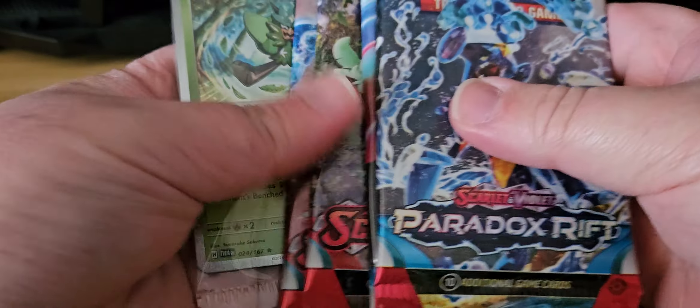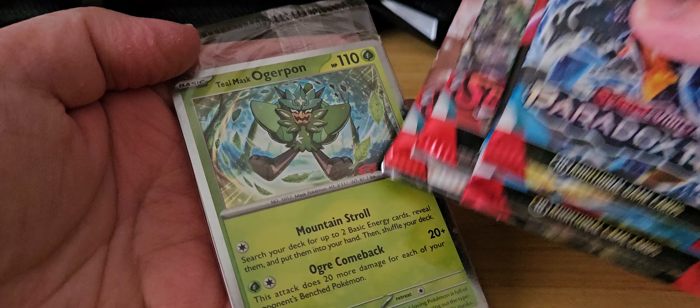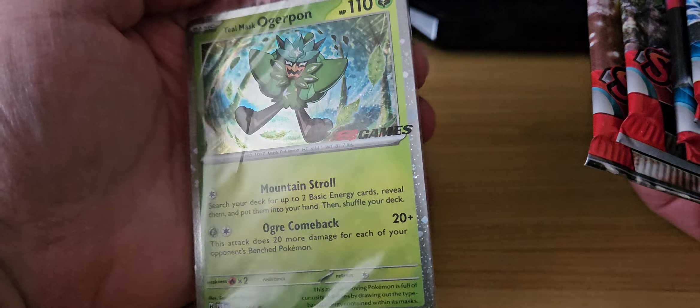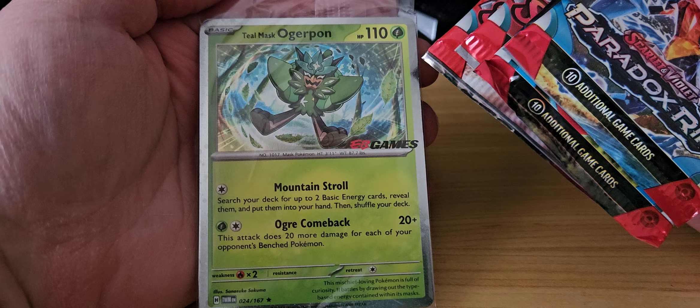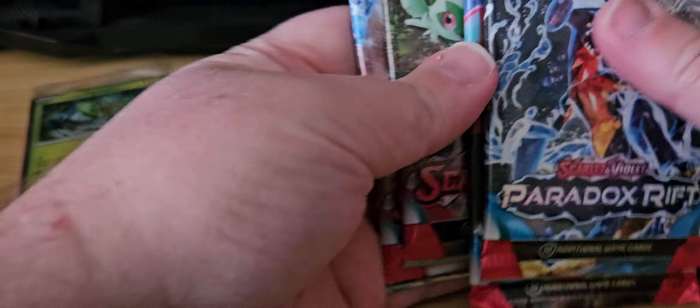Welcome everyone. You probably see this card — this is an EB Games promo. Shiny border, shiny background on the artwork.